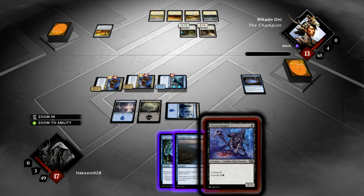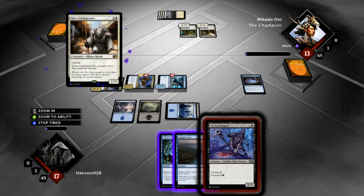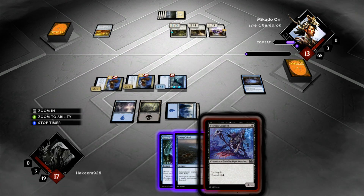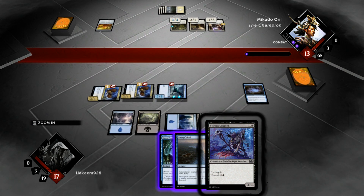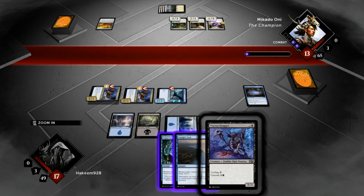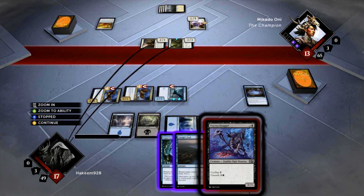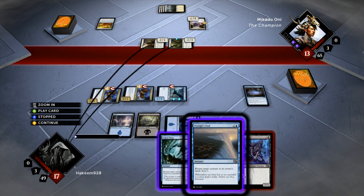Our opponent is on four mana now. He could be playing Angelic Chord at this point, which is not something I want to see considering he has an Elixir in play. He's playing Rox's Faithmender, so that doubles all of his life gain — so when he cracks his Elixir he's going to gain ten life. He's coming in for five, putting us on a bit of a clock.